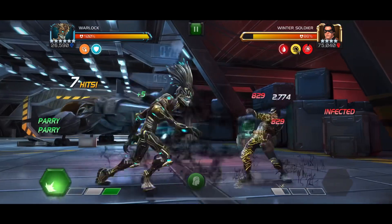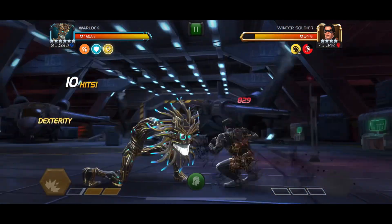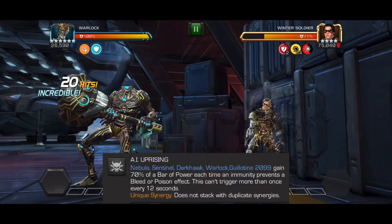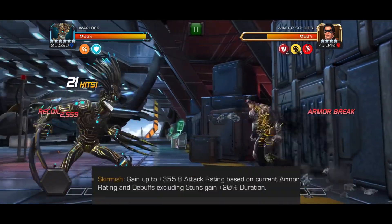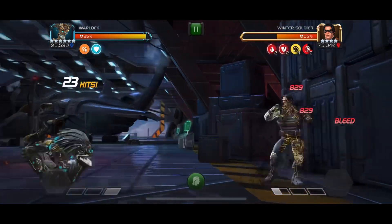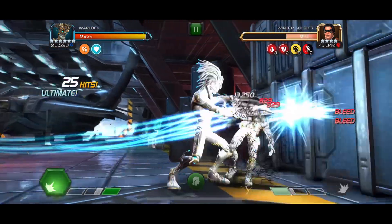Right here I have the Guillotine 2.99 synergy as well as the Magneto, Nick Fury, and War Machine synergies. The Guillotine one provides an extra power gain at the beginning of the fight. The War Machine one increases our non-damaging debuff durations and also gives us a nice attack increase. The Magneto and Nick Fury ones just give us pure attack increase.